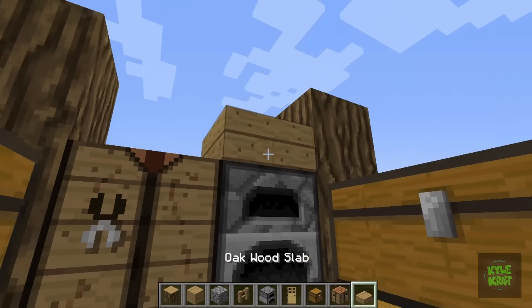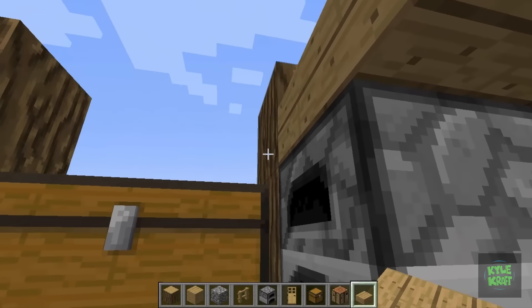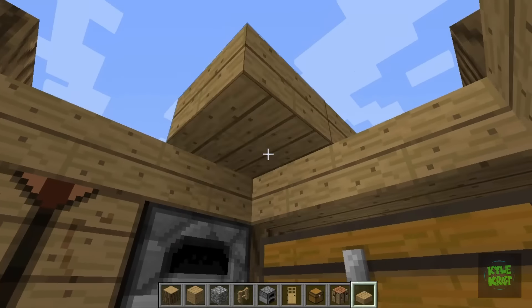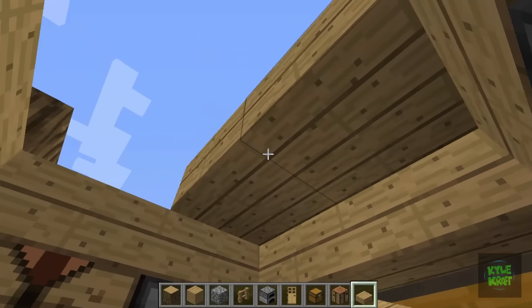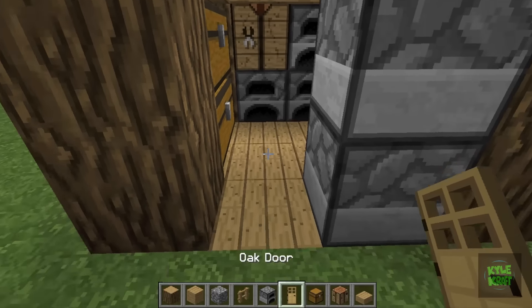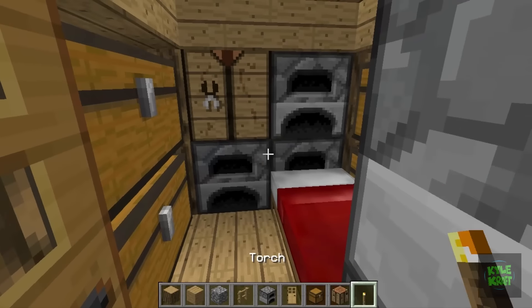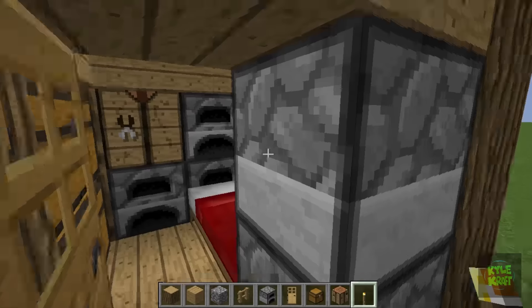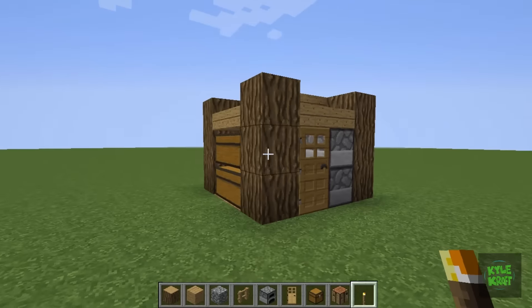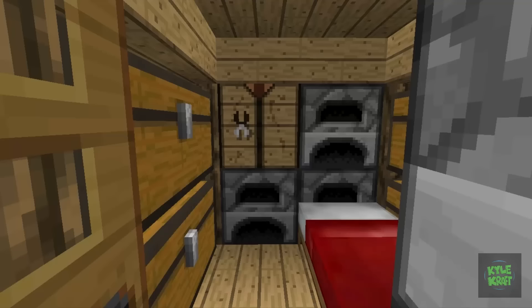Oak wood slabs looping across, fit in nicely right there. Then stack up and follow along on screen to make that roof flush with those oak wood slabs. Door out front, walk in, throw down your bed, add in a torch, walk back out and you're all set. Beautiful looking build — a nice compact 4x4 beautiful looking tiny house.